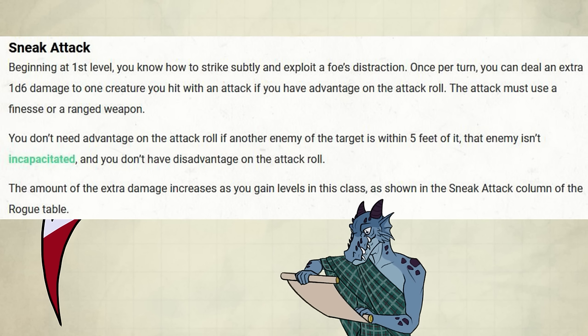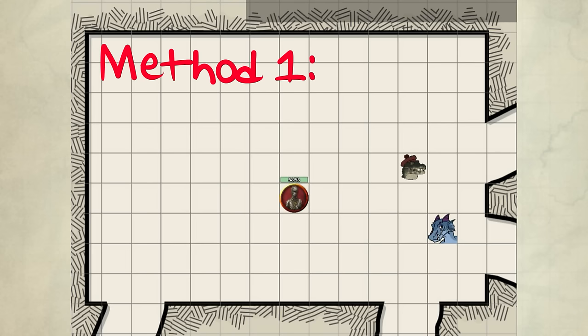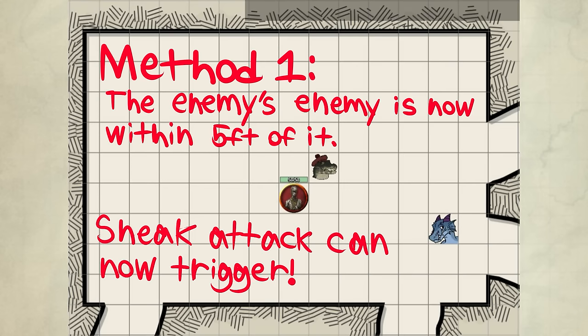You don't need advantage on the attack roll if another enemy of the target is within 5 feet of it. That enemy isn't incapacitated, and you don't have disadvantage on the attack roll. The extra damage increases as you gain levels in this class. You can Sneak Attack with all these weapons — here's the list. To activate Sneak Attack, the easiest way is for your ally to move within 5 feet of the enemy you're going to attack.